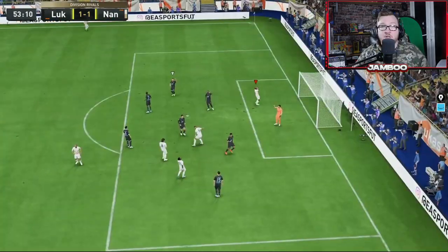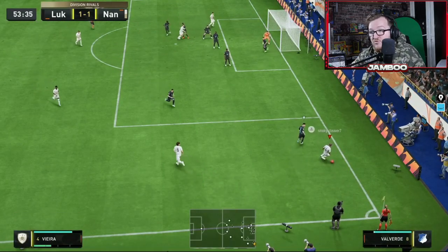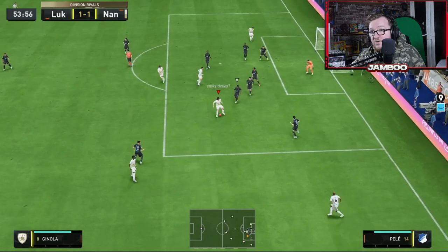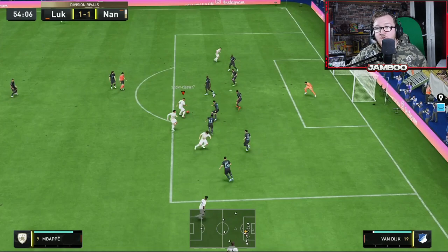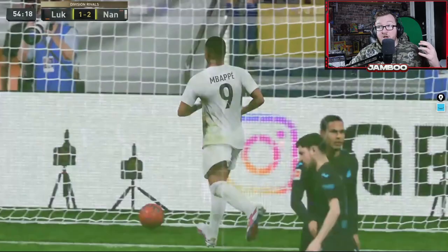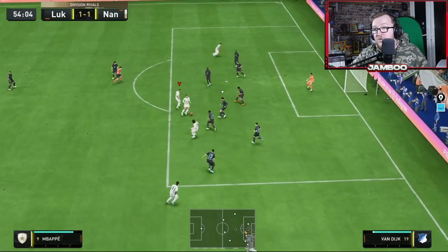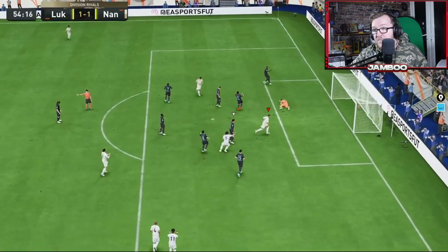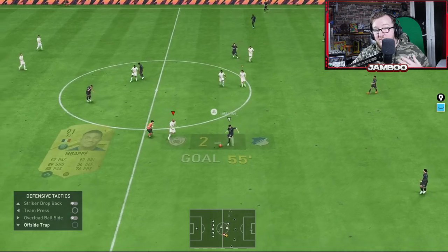We win a corner and I'll show you what I do: we take it short, draw the guy out, then play the pass backwards — a really nice little backheel. Once you're in the box you tend to have quite a lot of options. Here I get it to Mbappe and from this angle I'm basically looking to do either an elastico or a reverse elastico. On this occasion we do an elastico into an outside-of-the-foot shot, which is holding the left trigger while shooting, and we find the back of the net. Corners are so OP because you just have so many varied ways and things you can do from them.